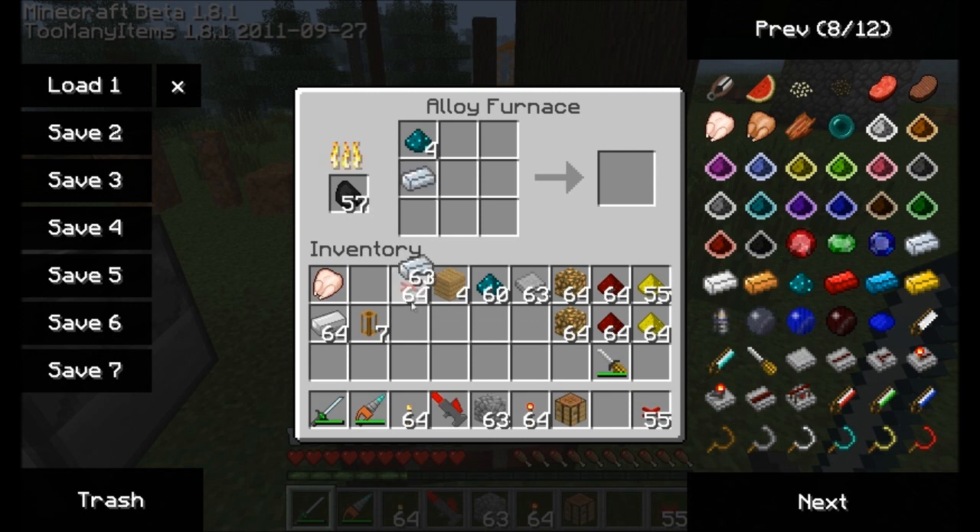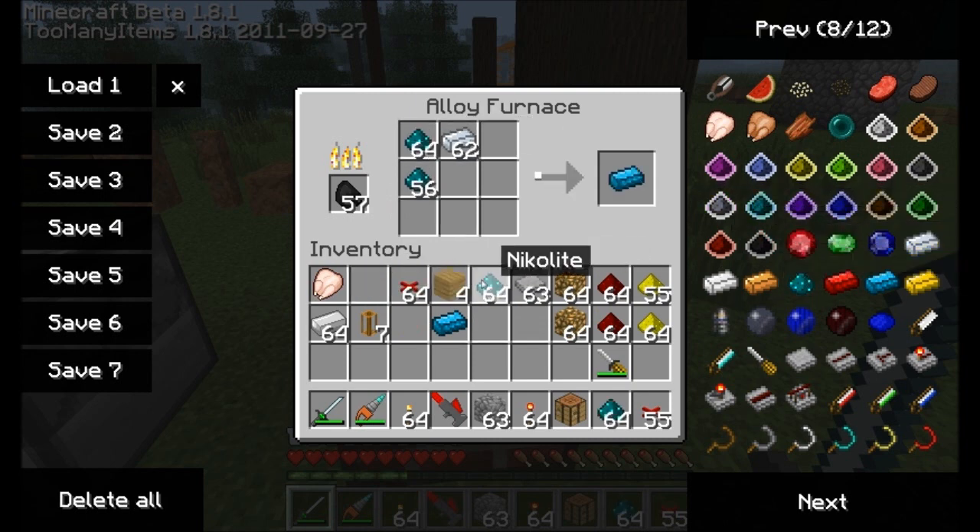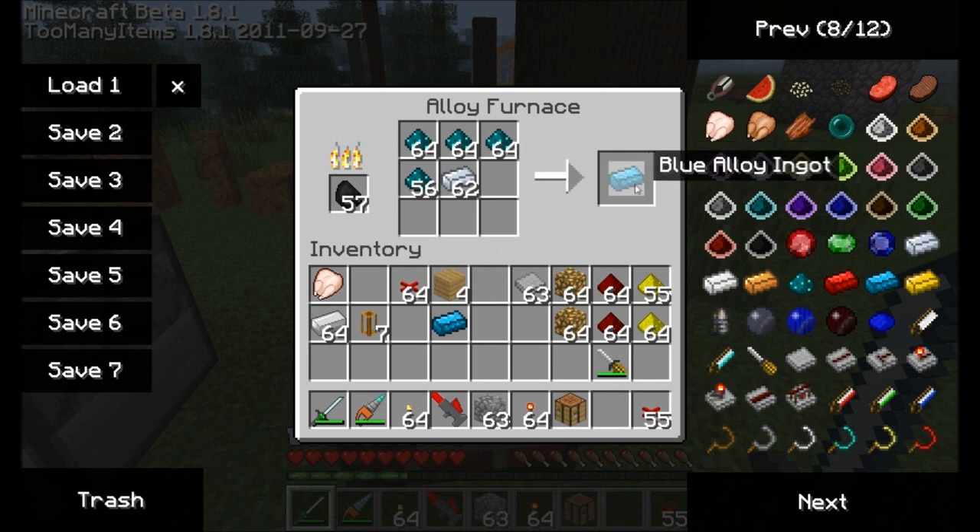So I'm sorry, it was a silver ingot that you want to combine with Nicolite, and you'll see the alloy furnace cooking along now, happily. It'll create for us a blue alloy bar, and that's going to be used pretty similarly to the red alloy bar. So why don't I cook up a couple more of these guys, and we'll get some blue alloy ingots going — why don't I just go for a whole stack? I'll come back in a moment once I have a few of these guys.